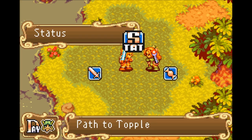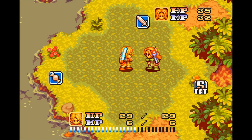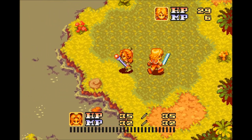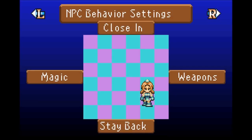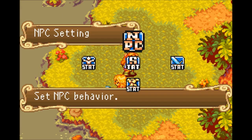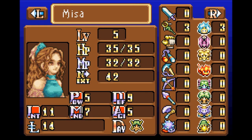We have a new party member with us — Misa. In order to set her NPC behavior, you first have to hit select so that you can become her. You can move her around, then go into the menu, go into the status screen, set her NPC behavior. I want her to move in a little bit more and use weapons, because at this early stage she doesn't really have that much magic to use.